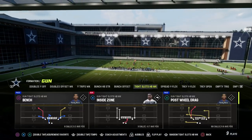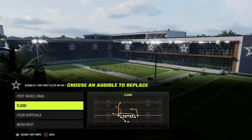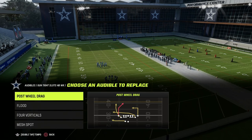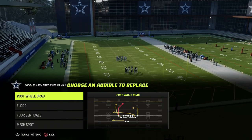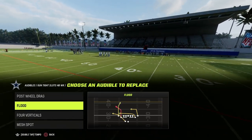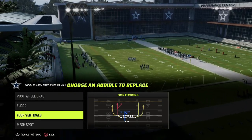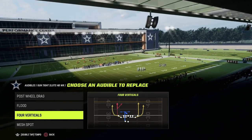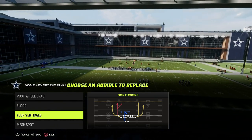Why Cincinnati Bengals for Tight Slots? Really for the play Post-Wheel Drag, and then also you have the play Flood, Mesh Spot, and Four Verticals. Post-Wheel Drag gives you a really good post on the left side and a seam wheel to the slot receiver. You want to look for plays that have power routes — typically a corner route out of Flood, a post route out of Post-Wheel Drag, or a wheel route. Those are the three most powerful routes in Madden year-over-year, and Tight Slots happens to have all of them in multiple plays within the formation.